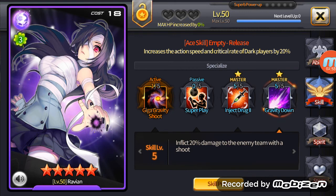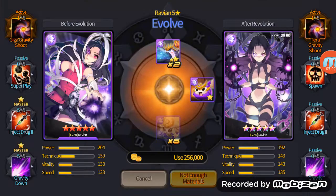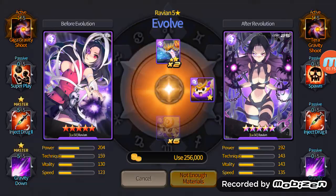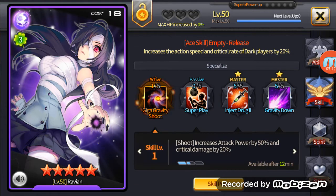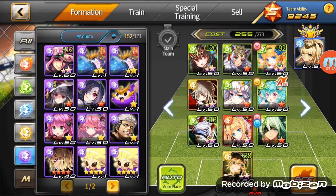Ravian is pretty much the most broken striker in the game right now. Her gravity down increases damage to the entire enemy team by 20 percent — so that's minus 20 percent HP to your entire team. She's a bit innocent right now, but once she evolves her spawn gets another turn with intact increases, so the spawn gets another turn with that attack. That's the most brutal thing.